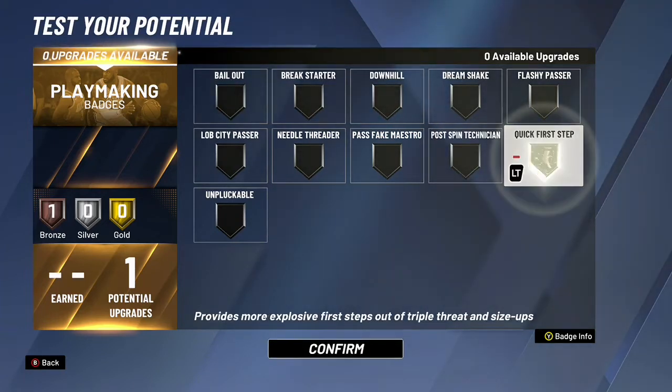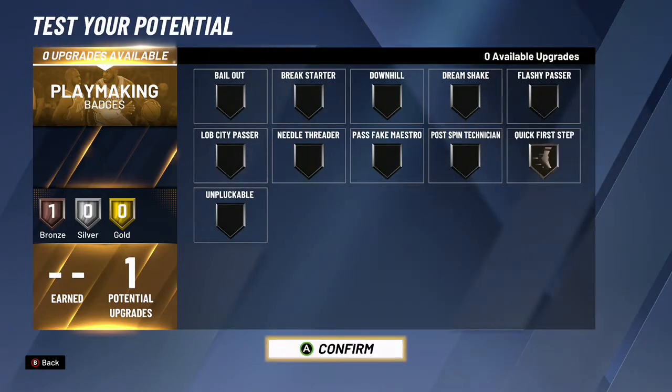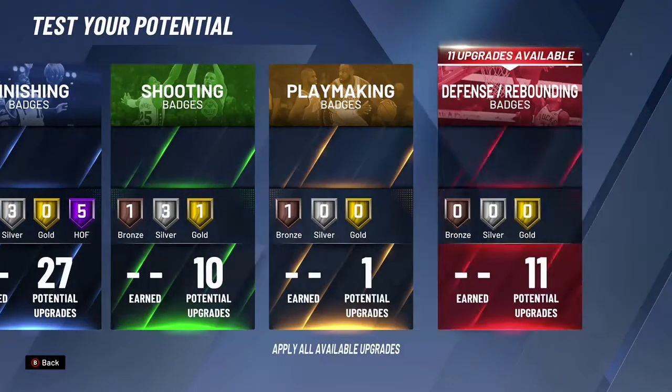For playmaking, we only have one badge. You can choose postman, technician, quick first step, unpluckable, or bailout. Personally I like quick first step for this build — something extra to help you get open when you have the ball in your hands.